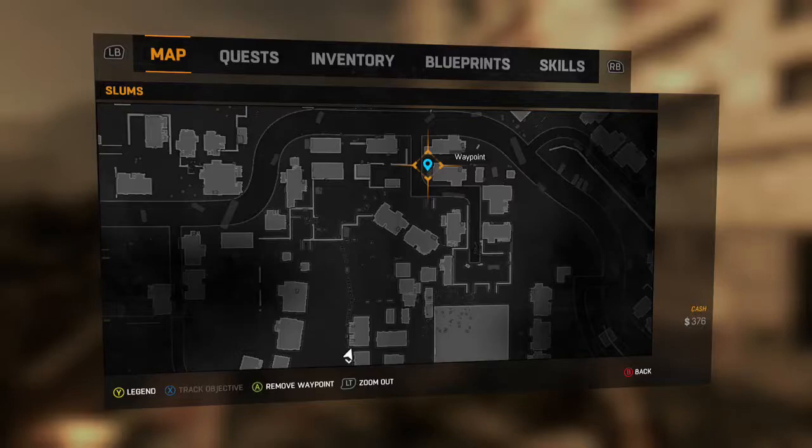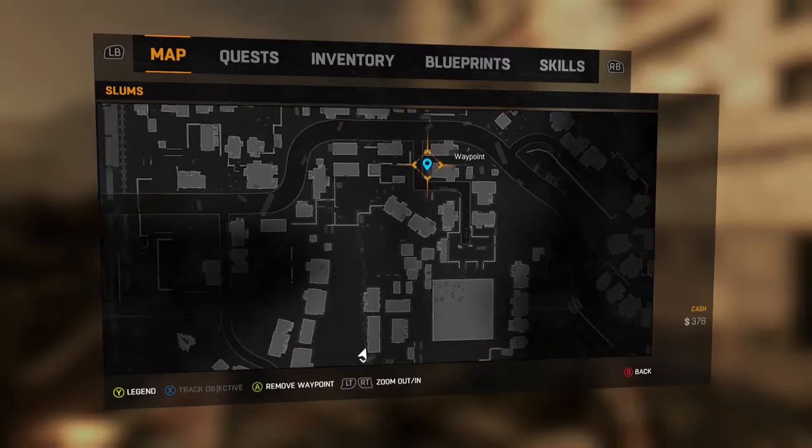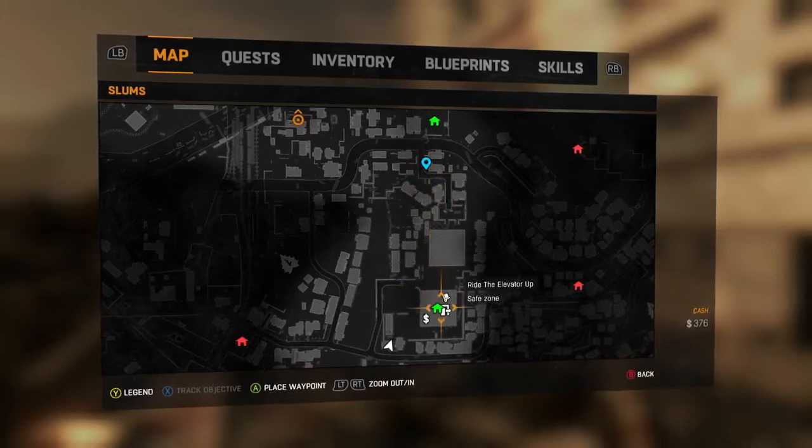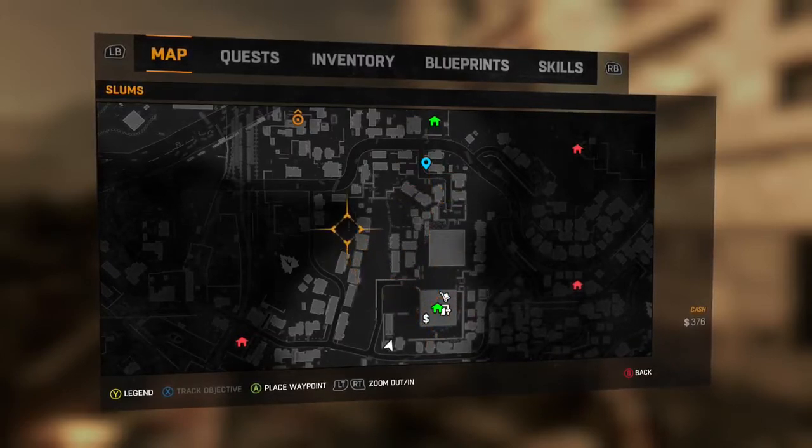Welcome to Dying Light and this achievement/trophy guide. This one is 'Everybody Dance Now,' which requires you to electrify five different zombies at the same time. As shown on the map, the blue waypoint is where we are heading.